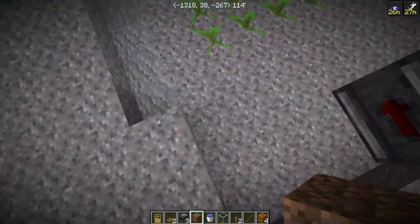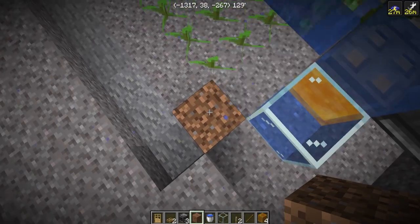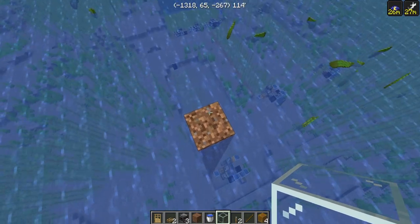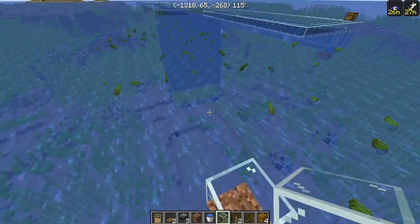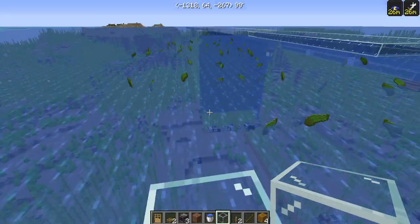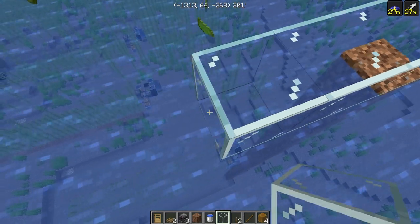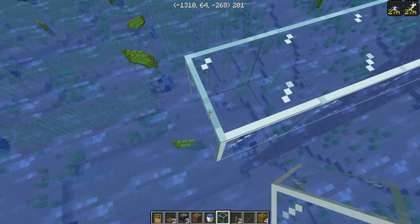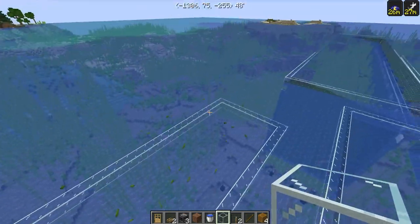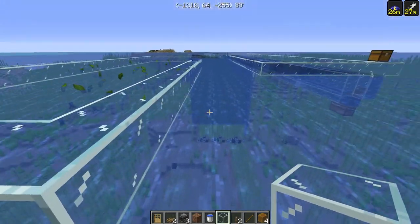Now we can start working on the collection system. What we're going to do is pillar up from the corner of the farm using a temporary block, since we can take these down later. Once we've pillared up to the top, we're going to make a rectangle out of building blocks — I'm using glass, but you can use whatever you want. The rectangle is going to be 28 long and 11 wide.